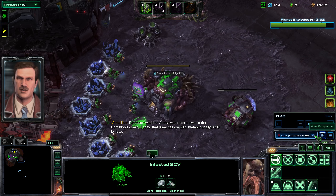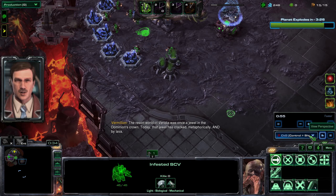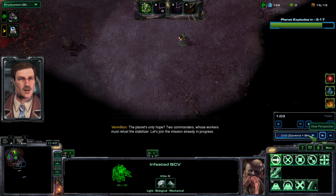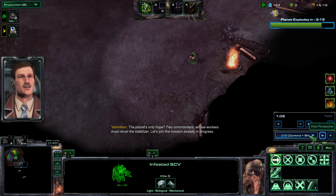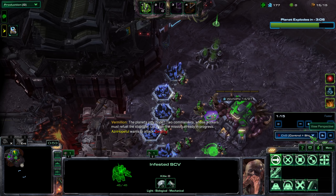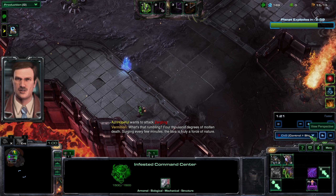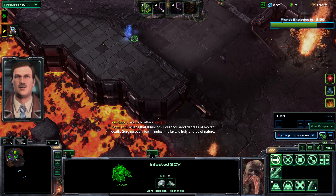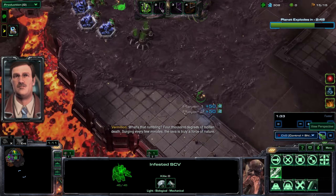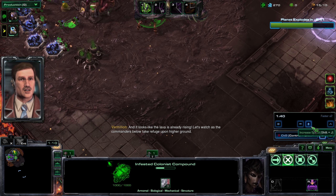Right now we're at the point where we are focused on collecting crystals. I'm wondering why they chose to show this video because I remember playing terribly in this one. I'm going to send my SCP to scout - we saw a zergling, so this zerg started off pretty well. The lava is truly a force of nature, and it looks like the lava is already rising.